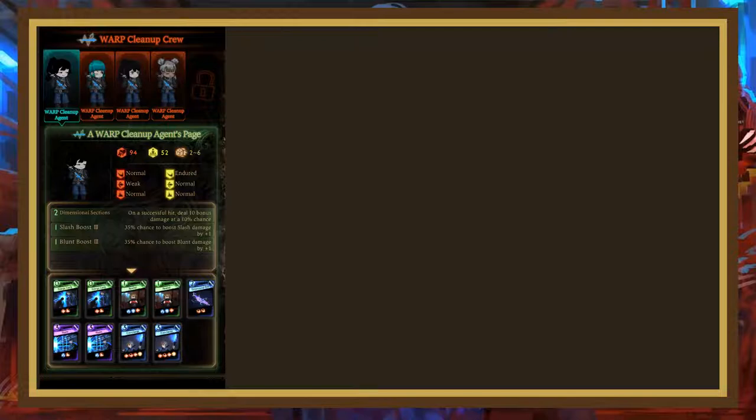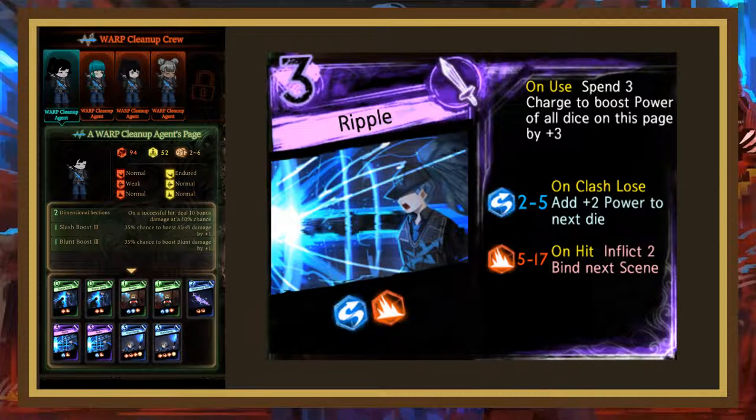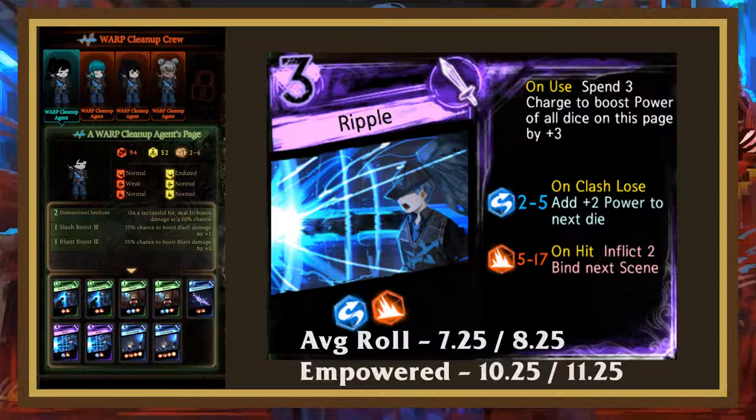The last card the enemies use is Ripple — another payoff with an interesting minigame. The first die is fairly weak, but if it loses, it adds power to the second die, which has an average roll of 14 when empowered with 3 charge. The best way to deal with this page is to have a page with a block on 2, but the enemies aren't too threatening and the reception is over fairly quickly so it shouldn't be too much of an issue.